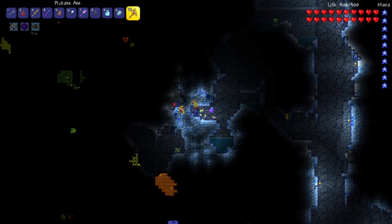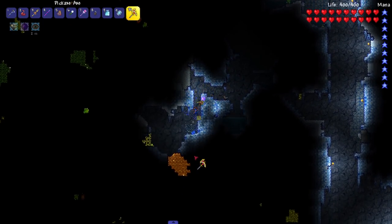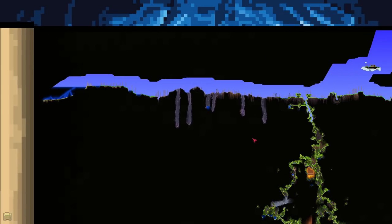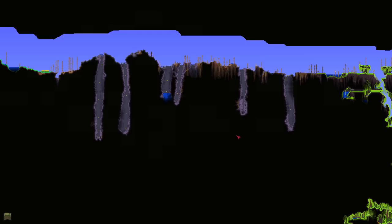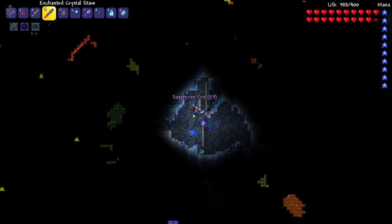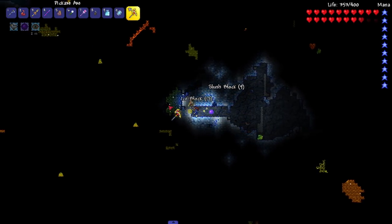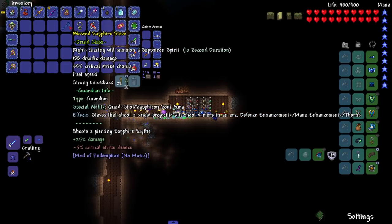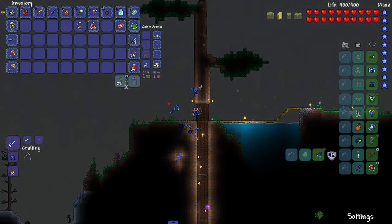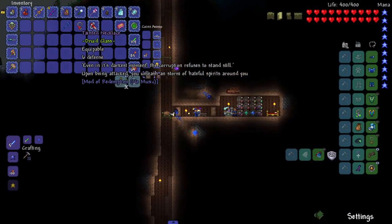It turns out this ore spawns everywhere, which is very nice — makes my life easier. I thought it was just in the Corruption. I went to the other Corruption and it just sucks — none of them led to any Eater Orbs or anything, just deep pits. So not only are there three Corruptions in this world, but the third one sucks. All right, I crafted the Blessed Sapphire Stave — let's see it in action!